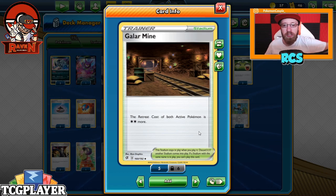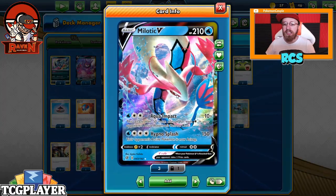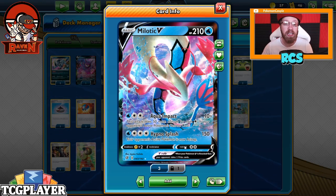With two Absols and one Galarian Mine, you add 4 to the retreat cost of basics, which is really, really big. Even if they have something like Eternatus - with Galarian Mine they have 4 retreat cost, which means you hit for 210 at least. And of course you can also hit for Hypnosis Slash, 50 damage, and your opponent's active Pokemon is now asleep.